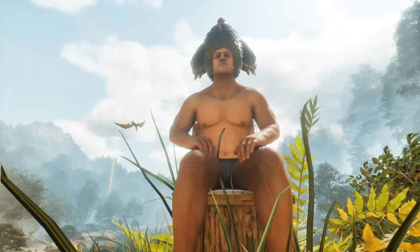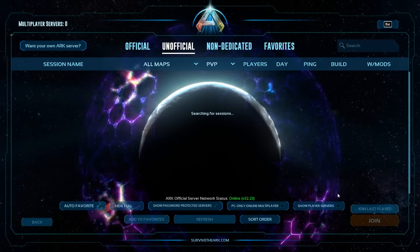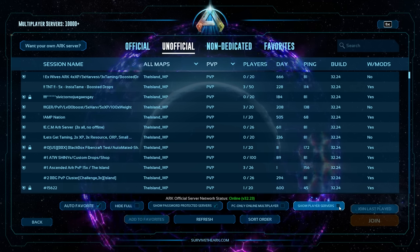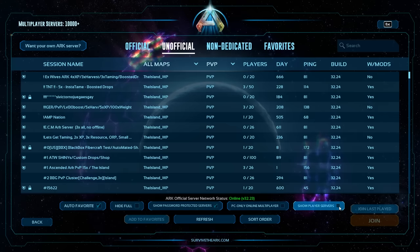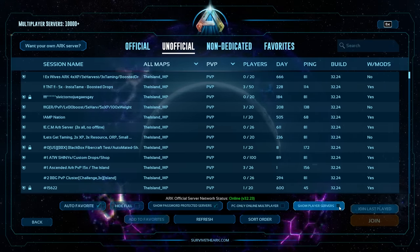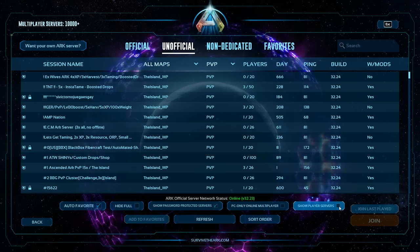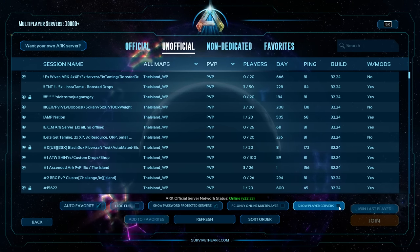The real reason they have done this, in my opinion, is to kill off privately hosted servers and push Nitrado ones. That 'Show Player Servers' tick box they want us to click is off by default, so every single time we enter the game it resets — we have to remember to click it, then click refresh, then type in the server name, then enter the password. They've more than doubled the amount of steps required just to log in.